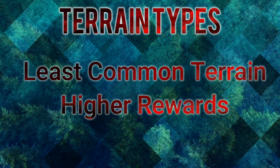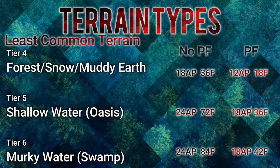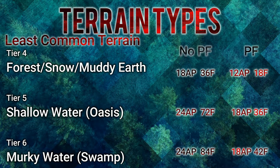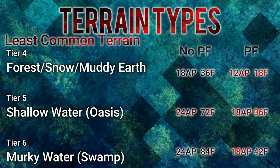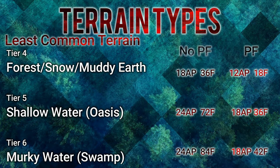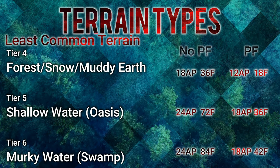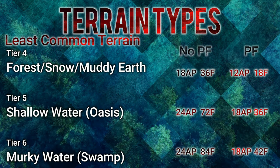Assuming 6 total tiles of movement per battle, Forest, Snow, and Muddy Earth all come in at a grand total of 18 action points and 36 fatigue. With Pathfinder, you're dropping to 12 action points and a grand total of 18 fatigue. Shallow Water, otherwise known as Oasis, goes up to 24 action points and 72 fatigue, but with Pathfinder it drops all the way down to 18 action points and 36 fatigue total. Murky Water, otherwise known as Swamps, is set at 24 action points and 84 fatigue, but Pathfinder drops it down to 18 action points and 42 fatigue buildup. With Class 2, you're gaining a lot of fatigue back and gaining an extra action point in shallow waters and murky waters.